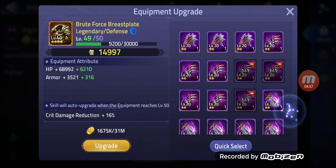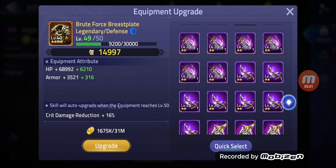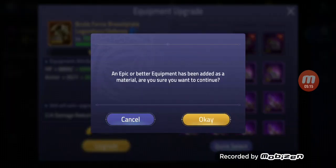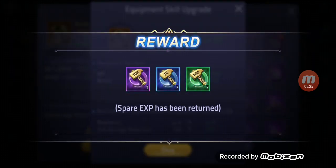Three of those — we need one more. And one of this. So we get 15,000 power, crit damage reduction 4%, HP 6,900, and armor 352. Let's go ahead — there we go. Okay, why is it just 7?